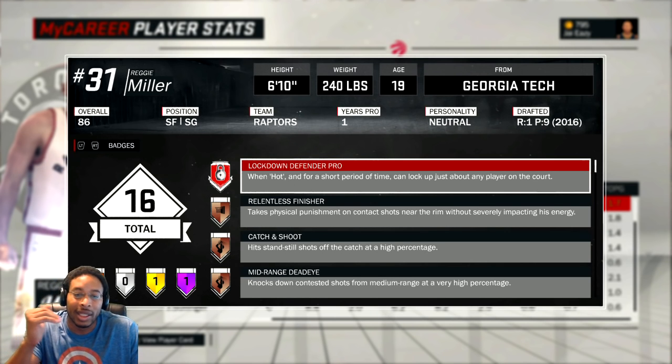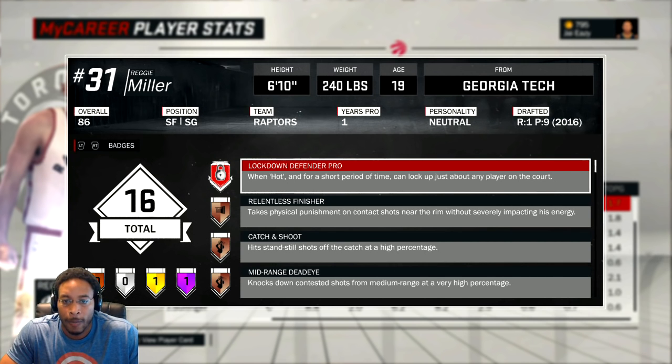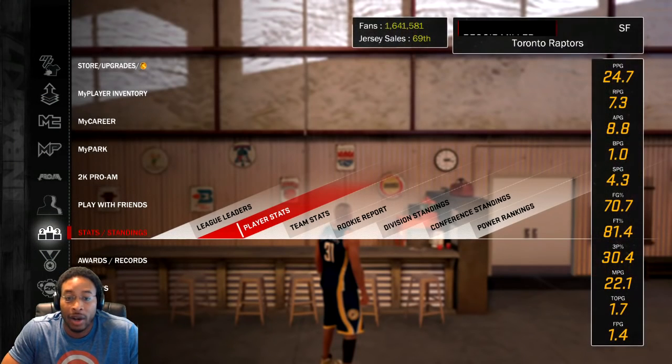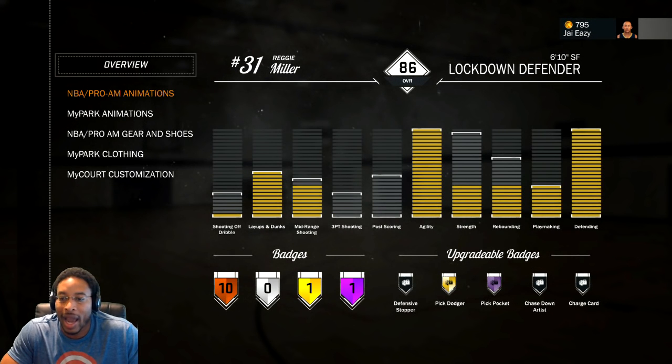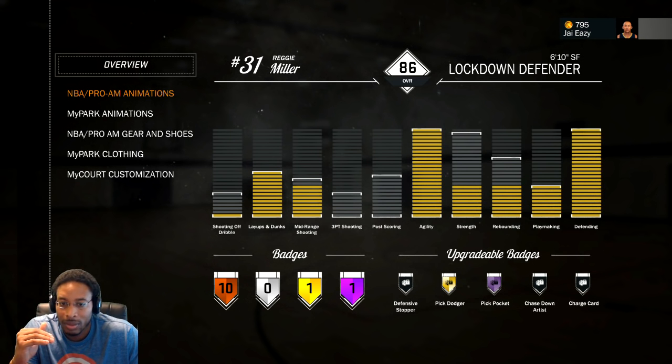You gotta be an 86 overall at least, and then it was almost like I had to put the point in the right attribute in order to get it. So if you don't have it yet and you're over 86, it's probably because you don't have the attributes in the right place. I think it's got to be something that has to do with your archetype, because my defense is all the way up, my agility is all the way up, my playmaking is all the way up, layups and dunks is all the way up. But I did not get the badge until I put points into rebounding — and bam, my overall didn't change, but I got the badge.